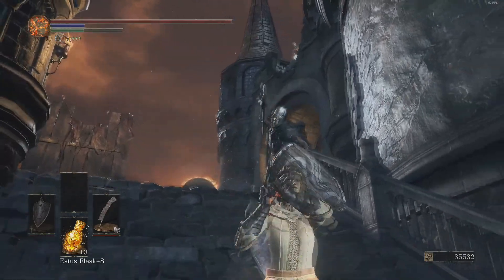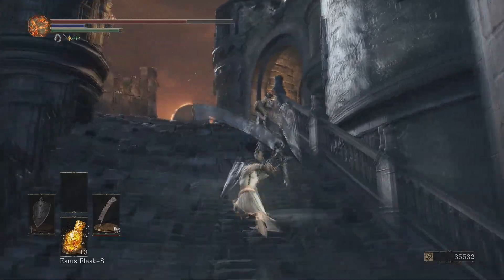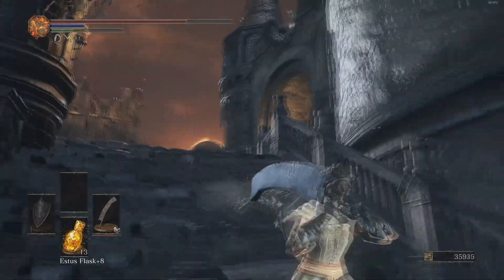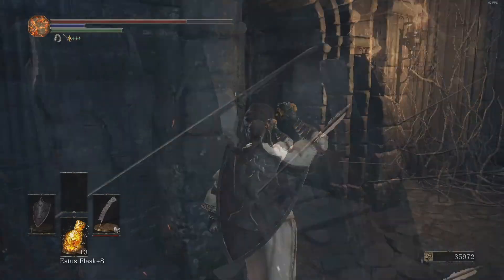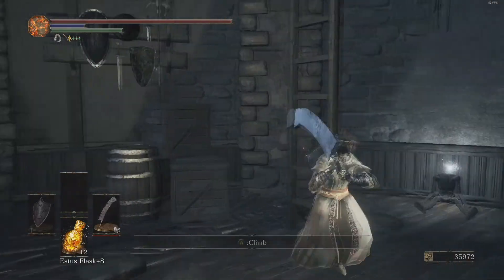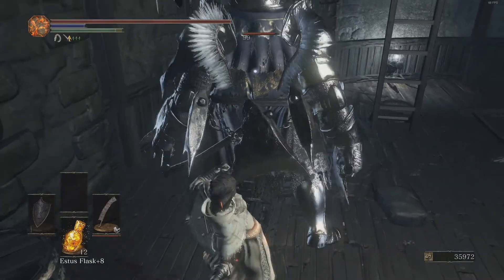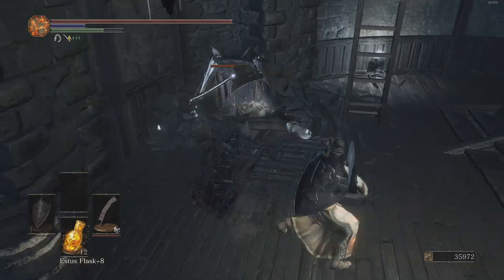He didn't lose his guard from that. I have the Knight Slayer ring equipped with the Great Axe, and that guy's shield did not get broken - that's insane, with this weapon too. I call shenanigans. Or hacks. Or both.